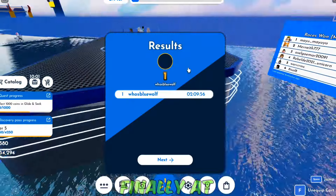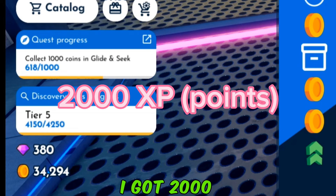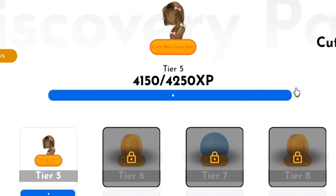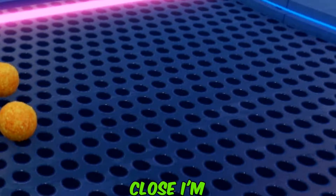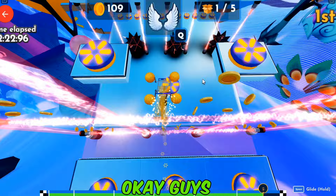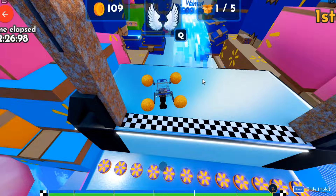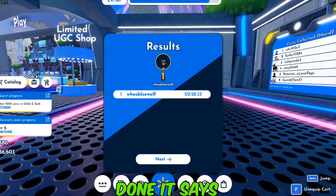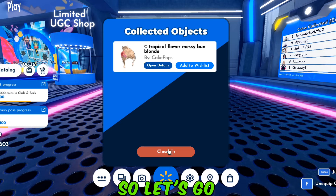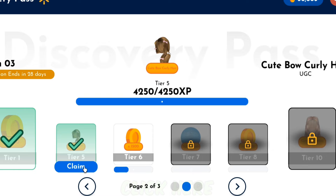Once you are finally at the end of the minigame, you can get up to 2,000 XP. As you can see, I got 2,000 points and I'm almost done with Tier 5. I can only get the free hair once I've completed Tier 5 — that is so close. I'm going to play solo one more time and I'm sure it's going to be completed. And we are done. It says Tier 6 here, which means Tier 5 has been completed. So let's go ahead and claim the free hair. To claim the free hair, click here and just claim it.